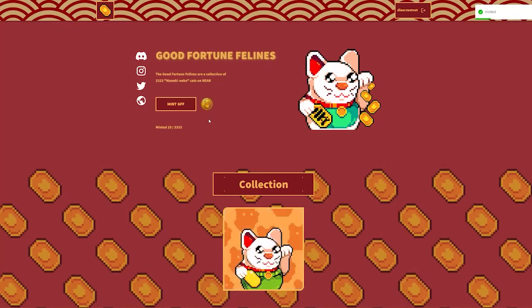Since I don't have two dummy Classy Kangaroos in this Testnet wallet, if I try to mint again, it will try to mint for me, but eventually it will fail. And that happens here — it failed. I can't mint any more free Good Fortune Felines.